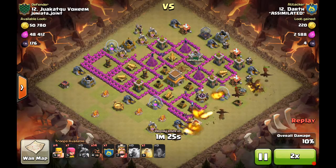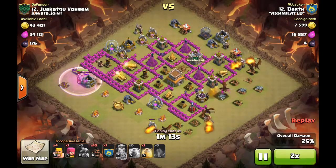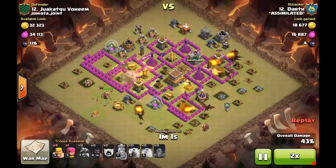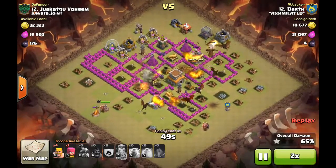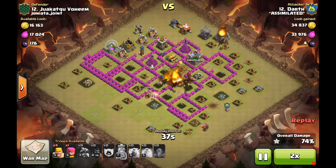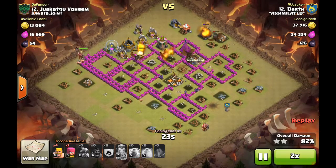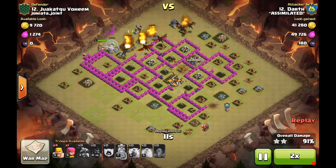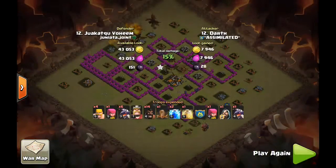He drops a Lightning Quake on the most buried air defense — the one located between the Wizard Towers that would be hardest for hogs to reach. He deploys a single scout hog for any bomb possibilities, then about ten more with a heal spell. They take out the first and second air defenses, plus an archer tower and several other buildings. With those cleared, five dragons remaining clean through the rest of the base quickly. Despite max air defenses, a poor base setup and smart army composition let him roll over it with ease.